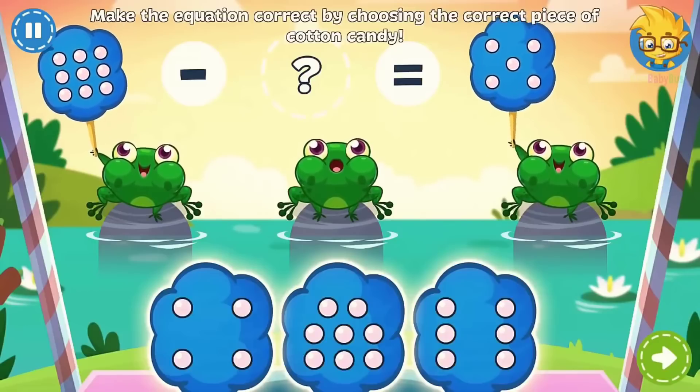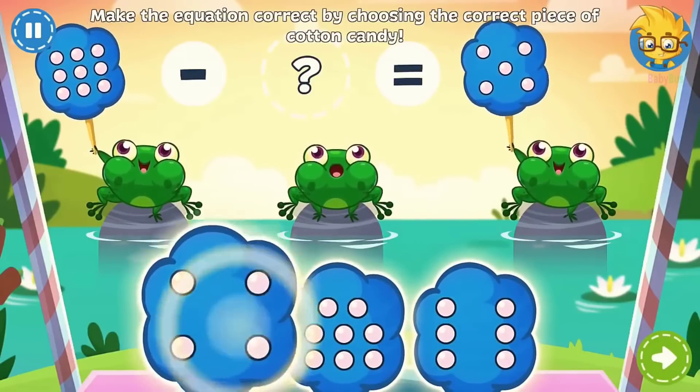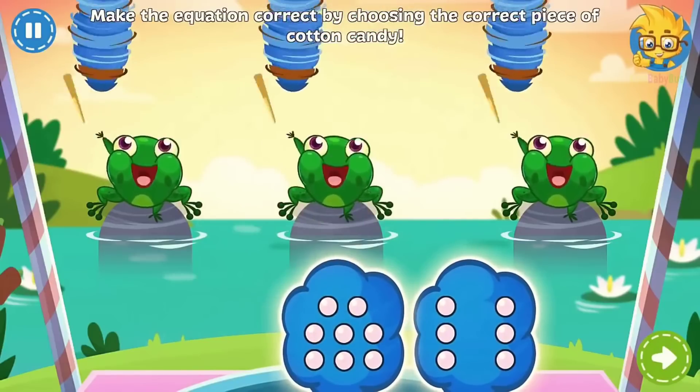One frog is missing his cotton candy. Tap on the correct one to make the equation correct. You rock.